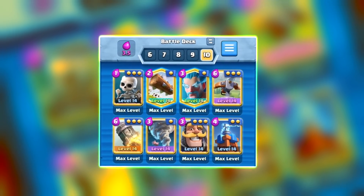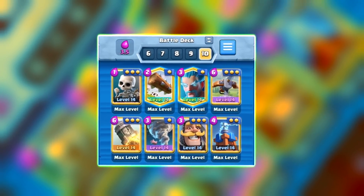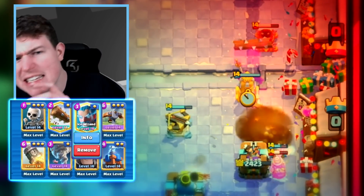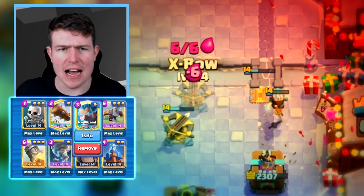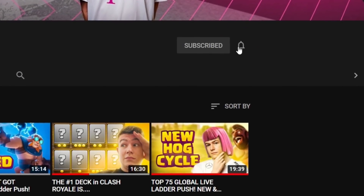Hey, what is up guys. Today's video I'm going to show you a new expo cycle deck — which isn't new, everybody knows it — but we are still playing it in the new meta with the newly buffed ice wizard and buffed tesla. Let's see how good expo is, is expo still viable? Let me know in the comment section how good the ice wizard is after the recent balance change. If you don't want to miss any videos in the future, don't forget to subscribe.